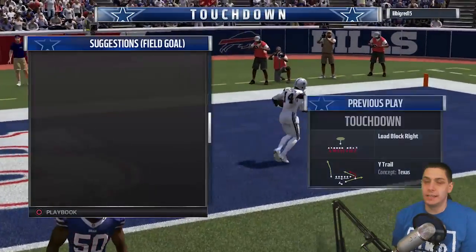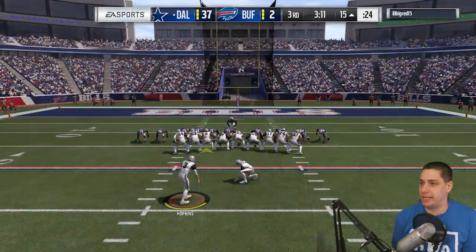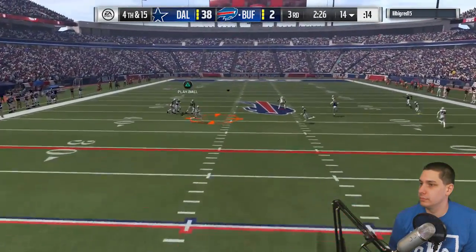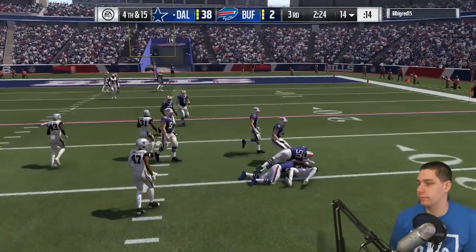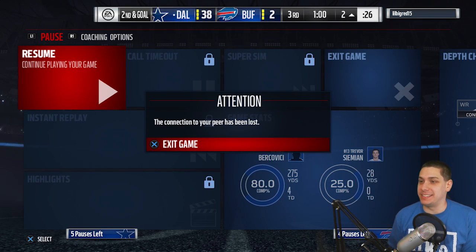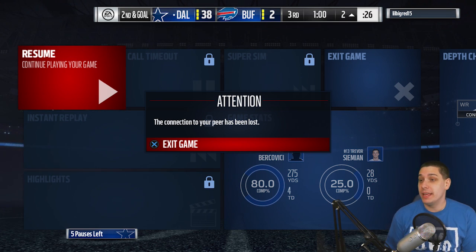Another touchdown — easy peasy. I want to run the clock out but he's running field goal block so I can't really run the ball. Another pick, and then we finally get the rage quit — we get the W! Oh my gosh, I hate playing people like that. It's not just a lack of skill, it's just being a douchebag on top of it. But we do get the win, which means we get to open another pro pack to upgrade our team.